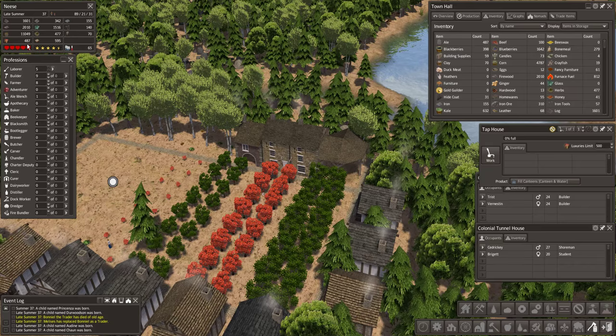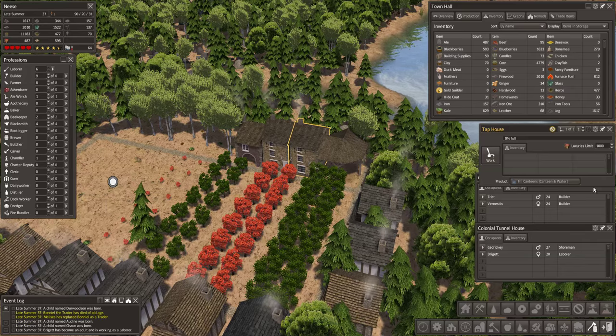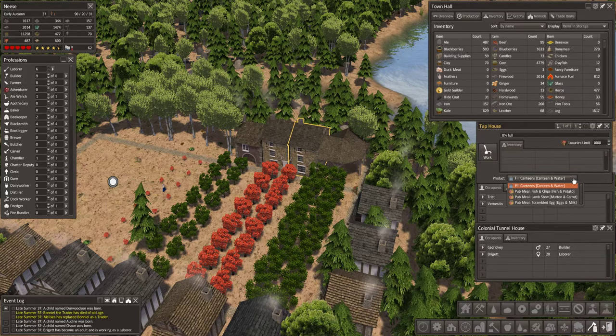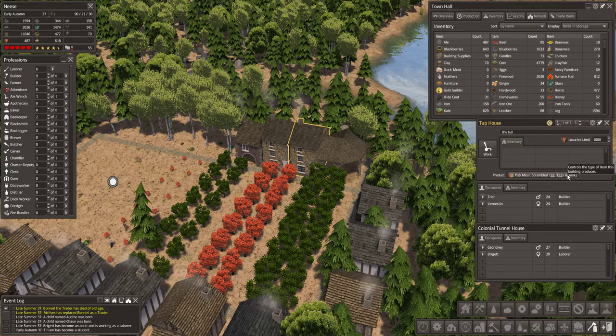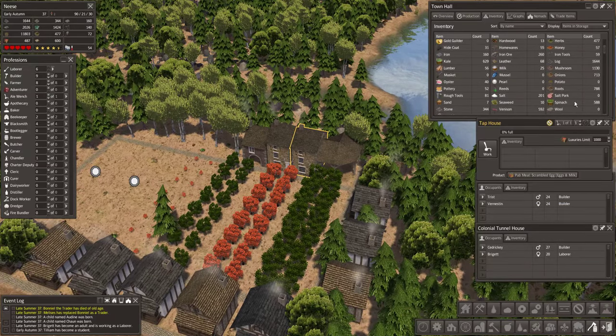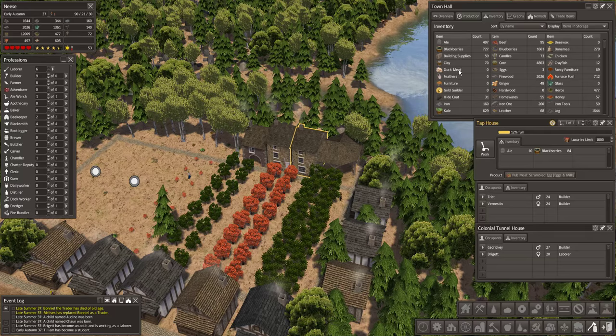Luxuries limit 500. We've got 487 luxuries. Well, that is going to go up to 1000. And what does he need? He needs canteens and water. Pub milk, fish and chips, mutton and carrot, egg and milk. Eggs and milk - you could do those. You could do a scrambled pub meal. We don't have mutton yet, do we? We will have. And we don't have carrots either. Pretty sure. No, so we can't do that.